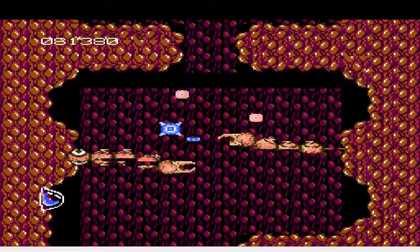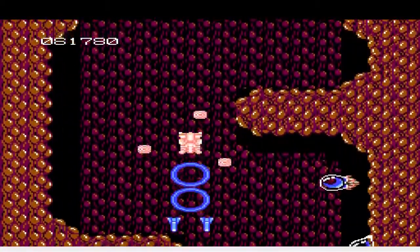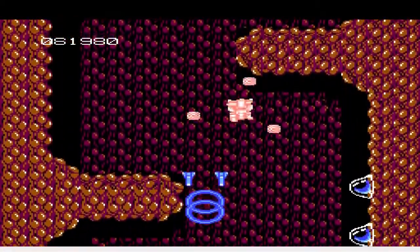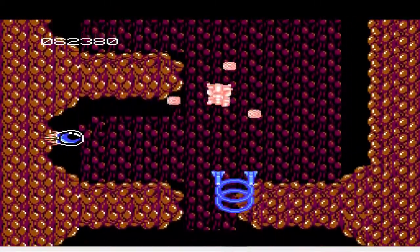The game also changes perspectives between stages, and the way the screen scrolls can become an optical illusion. Because the screen is always scrolling and you are so focused on the game, your eyes get used to the scrolling, so that when you look away, the world scrolls around you.